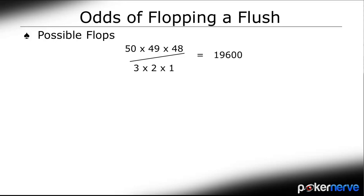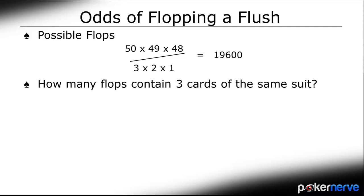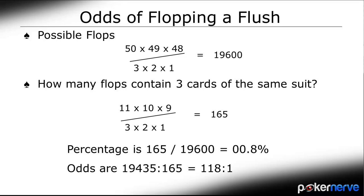How many flops contain 3 suited cards, allowing a flopped flush? Using the same method: the player needs 2 suited cards, which would leave 11 left in the deck. So 11 times 10 times 9, over 3 times 2 times 1, equals 165 flop combinations where the opponent can flop a flush. We could apply this any time a player has 2 suited cards. So if there are 19,600 possible flops and 165 contain a single suit, 165 divided by 19,600 gives the chance of flopping a flush — which works out to a little less than 1 in 100, or 118 to 1 to be exact.